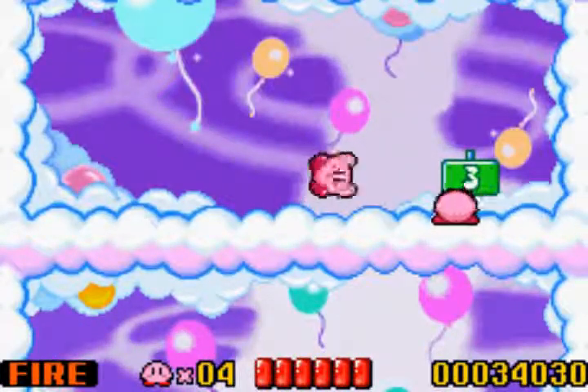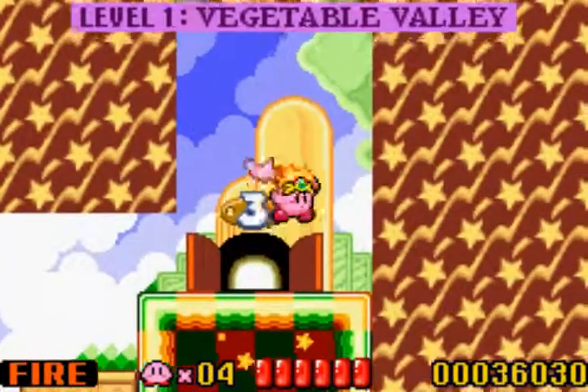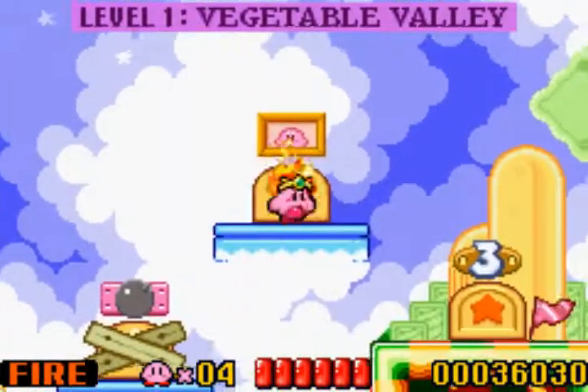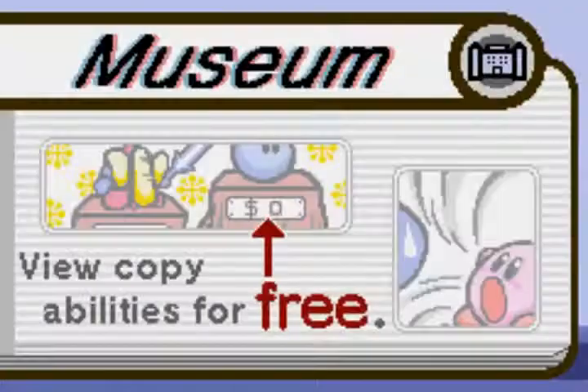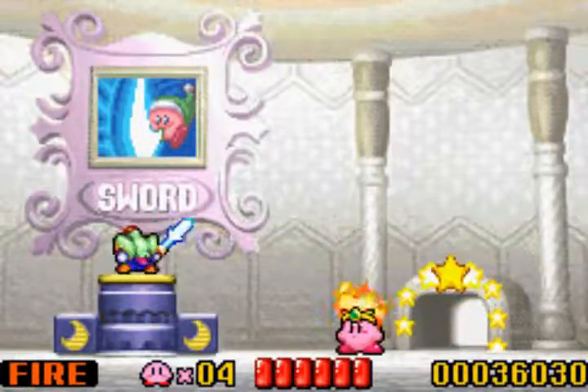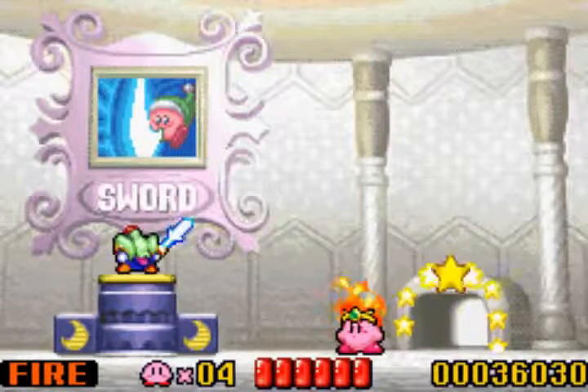I certainly know it wasn't the anime — that was for sure. But anyway, we got this coming back from the original game: the museums. You can view copy abilities for free. Or if you're like me and can't figure out where you set the select button on the keyboard, because I am that kind of guy.